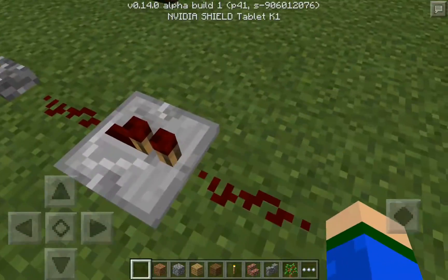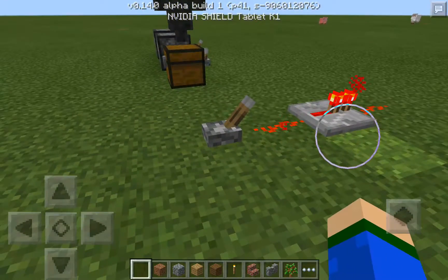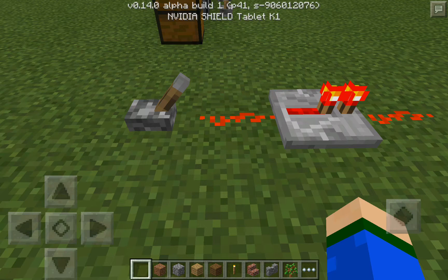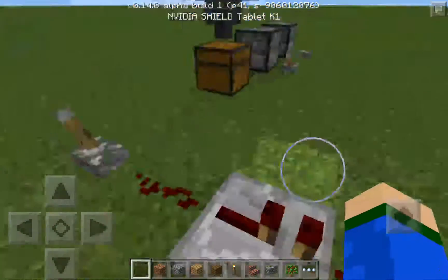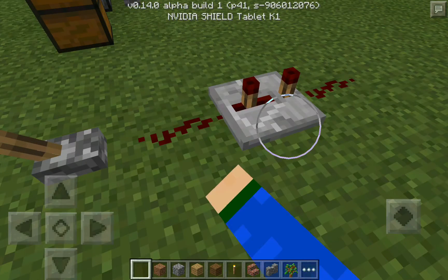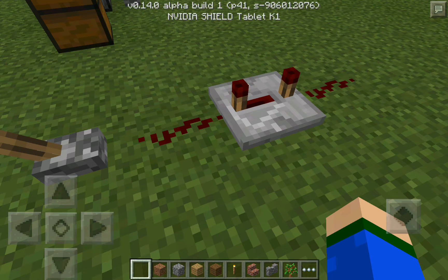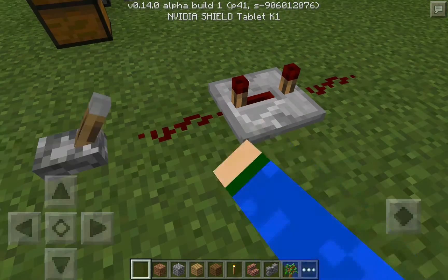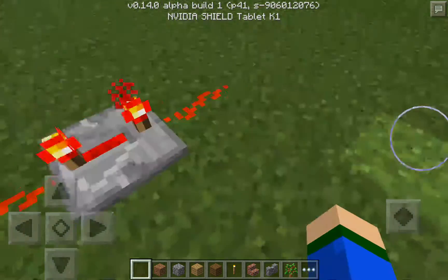Now, probably one of the most important things in this update is the repeater. You need it for a lot of advanced redstone builds. If you've got a really long redstone circuit that goes far out, it can't just keep going — you have to put a repeater and it continues the signal. You can also set a delay: I put it on three or four ticks. As you can see, if you tap it to cycle the delay, there's a delay between when this one turns on — you turn it off and that one turns off a second later. That's how it works.